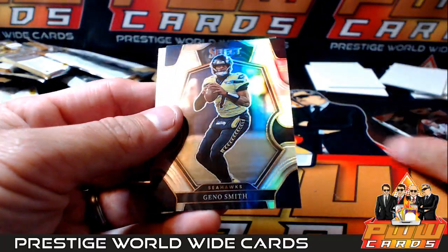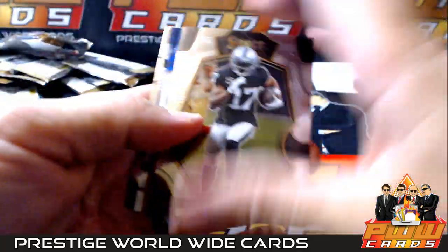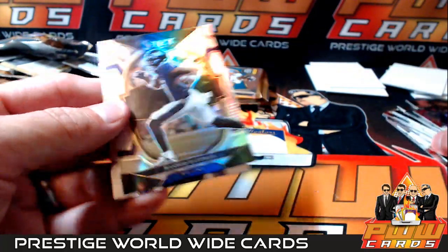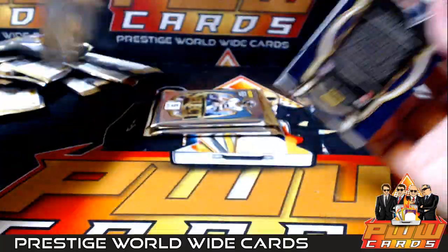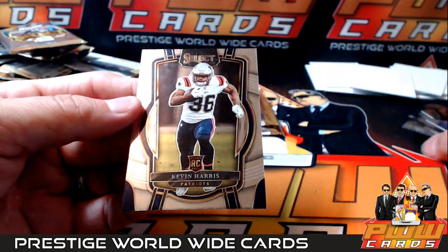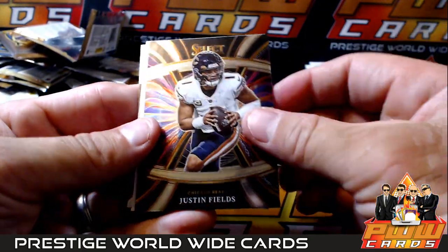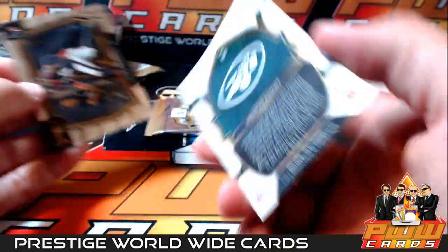Joe Burrow, Gino Smith silver, Kyle Phillips. Devontae Adams, Jeremy Ruckert. Kevin Harris red white and blue going out to the Patriots. Rashad Bateman silver, Harrison Phillips. Logan Hall and a DJ Moore silver for the Panthers. Kevin Harris rookie. Geno Smith, Travis Etienne, Justin Fields, and a Zonovan Knight rookie prism concourse level for the Jets.